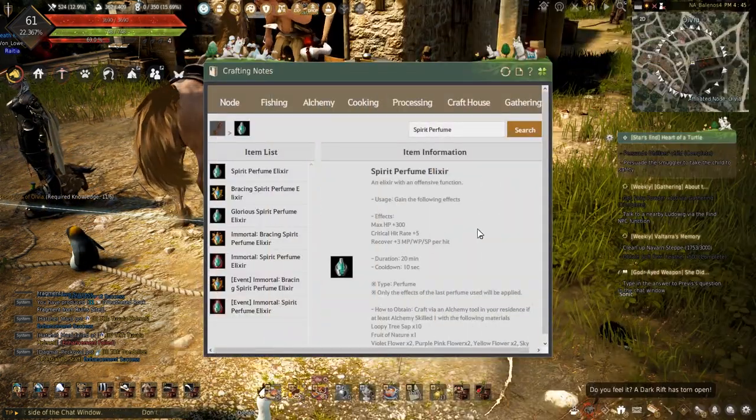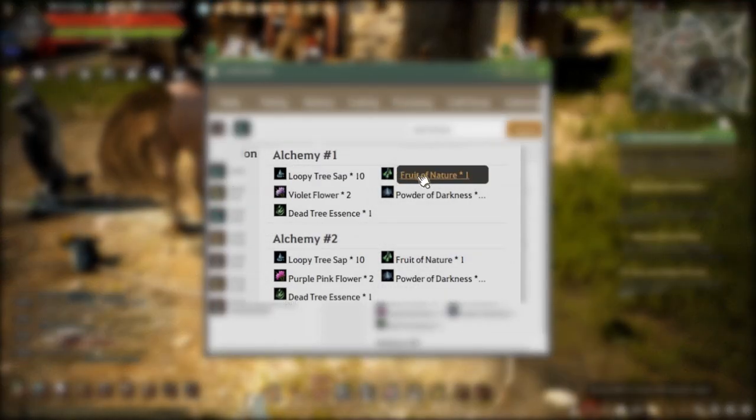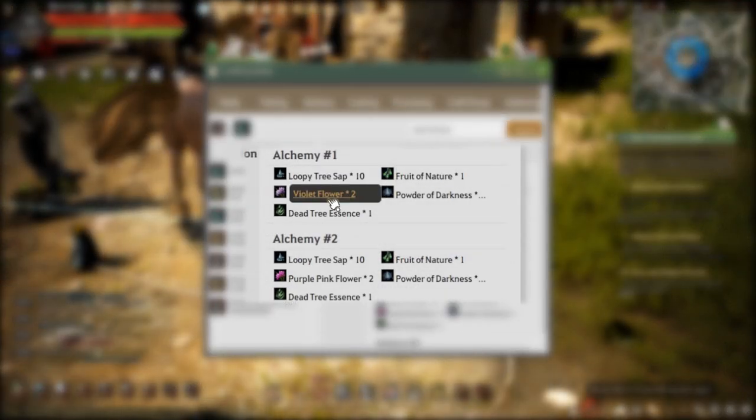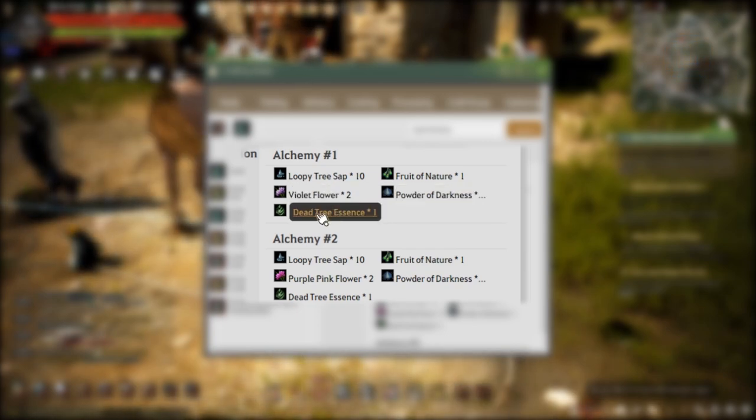To make them, the recipe requires 10 Loopy Tree Sap, 1 Fruit of Nature, 2 Violet, Blue, Sky Blue, or Yellow Flower, 10 Powders of Darkness, and 1 Dead Tree Essence.